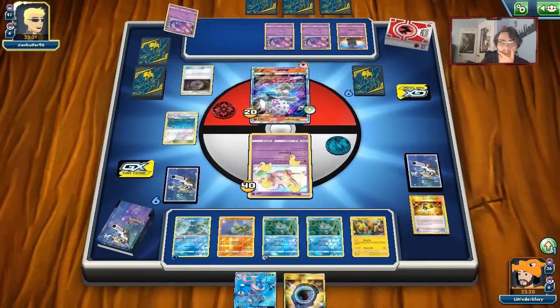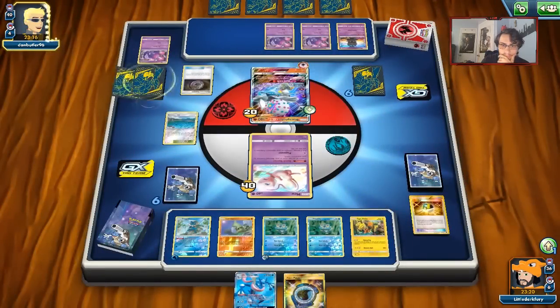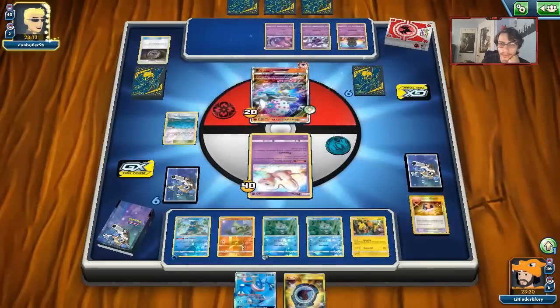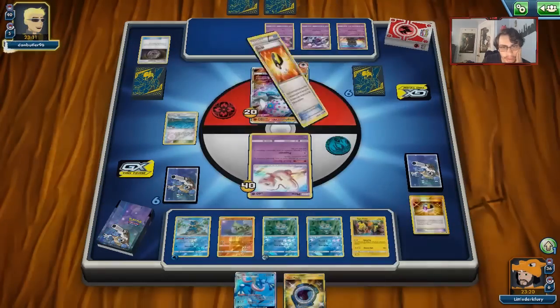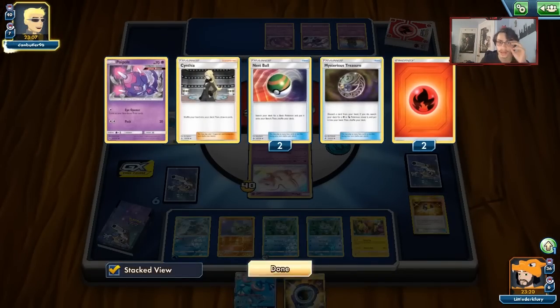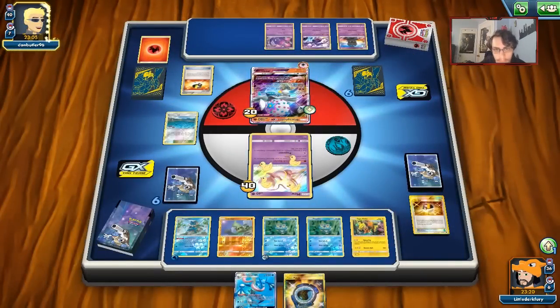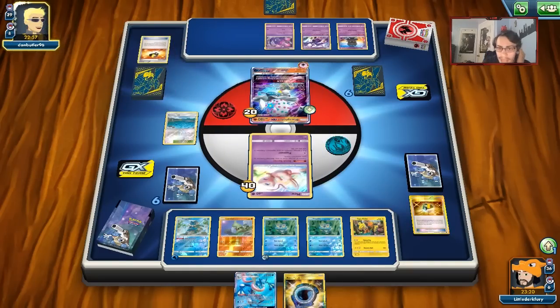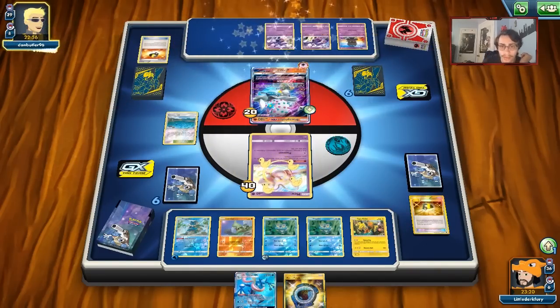There's a Treasure Energy. The reason I evolved this Froakie is because we can Aqua Patch it if this gets knocked out. There's an Ultra Ball — I don't think we'll get knocked out though. He gets rid of two of his fires, so our Frogadier will live. He's probably going to get a Tapu Lele — no Naganadel. That means his hand is going to be completely empty after he takes a prize here.